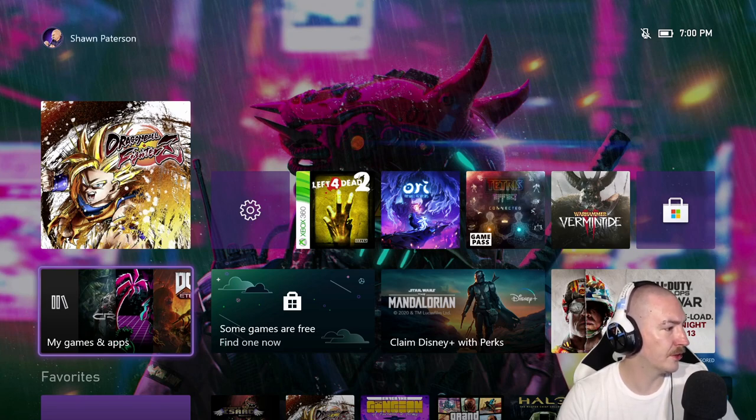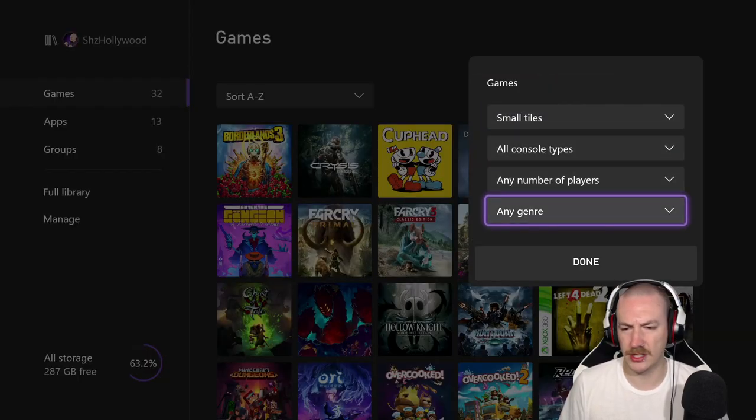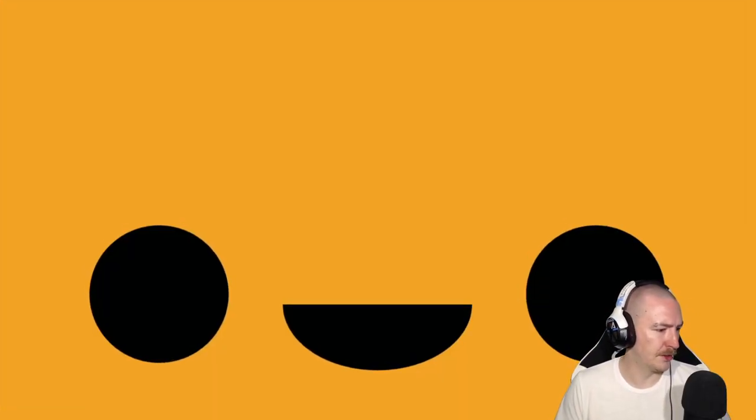The first test: Dragon Ball FighterZ loads much faster. The next test you would probably not expect because it's a small game in the hundreds of megabytes — but Enter the Gungeon. We're going to do the same thing for the One X. Actually, never mind — I don't have an external plugged in, so this is all internal. Gungeon loads slowly, also gets very framey. I don't think there's a single game that takes more than 30 seconds to load unless you count brand title screens — that's wild. I did read that Borderlands apparently still takes quite a bit.